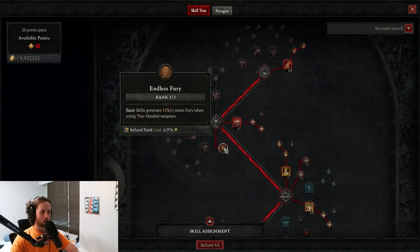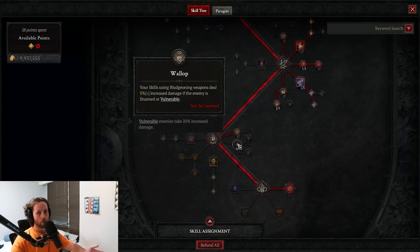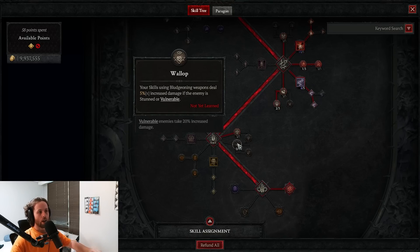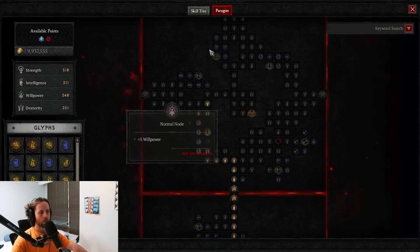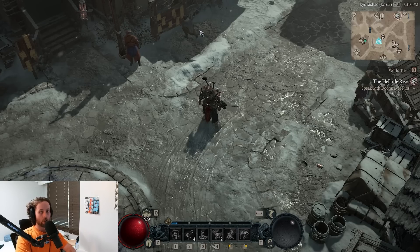It's the same for a lot of passives as well. Endless Fury only generates additional fury if you're using a two-handed weapon. Heavy-Handed also requires a two-handed weapon. Wallop only works with bludgeoning weapons. You need to be aware of anything in your skill tree that may be affected by your weapon choice. Later in the game there are also glyphs and talents that are weapon-dependent. Anytime you swap from slashing to bludgeoning, make sure there's nothing in your skill tree that needs changing.